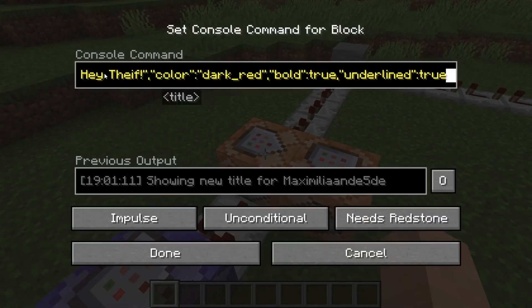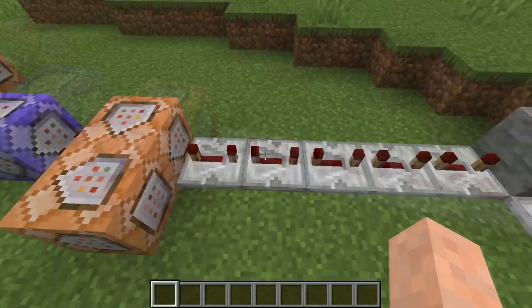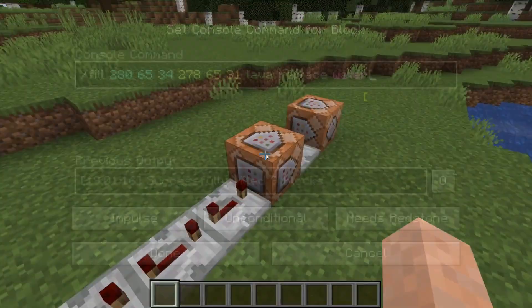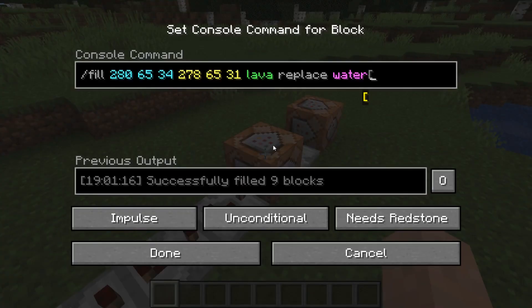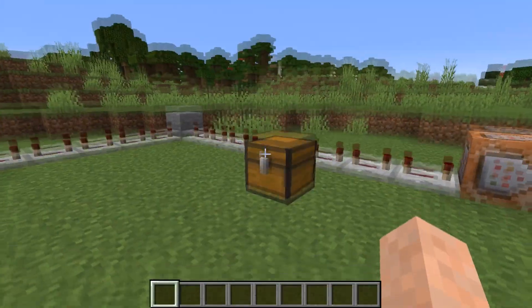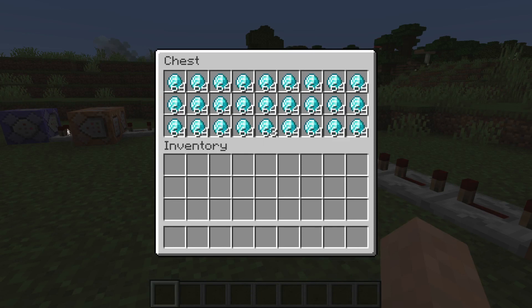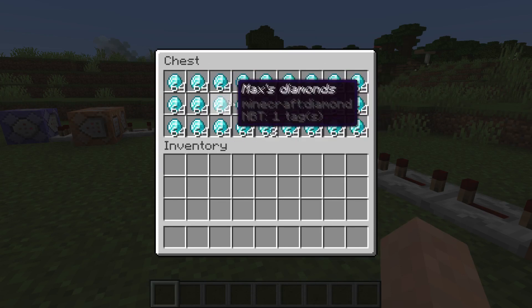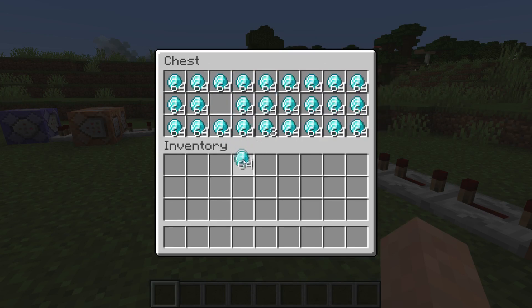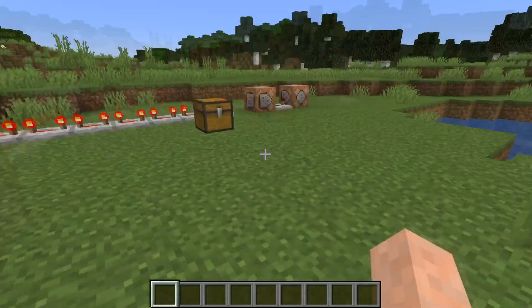So if somebody has an item called Max Diamonds, specifically a diamond in their inventory, this command block will give an output through this comparator. It will activate these command blocks - the Hey Thief and the Put Those Diamonds Back commands. The title commands then go through all of these repeaters and turn the water into lava and then turn the obsidian into lava. Let's check that it actually works: you see the comparator and nothing happens. I grab diamonds and once one of them enters my inventory, immediately the comparator turns on.